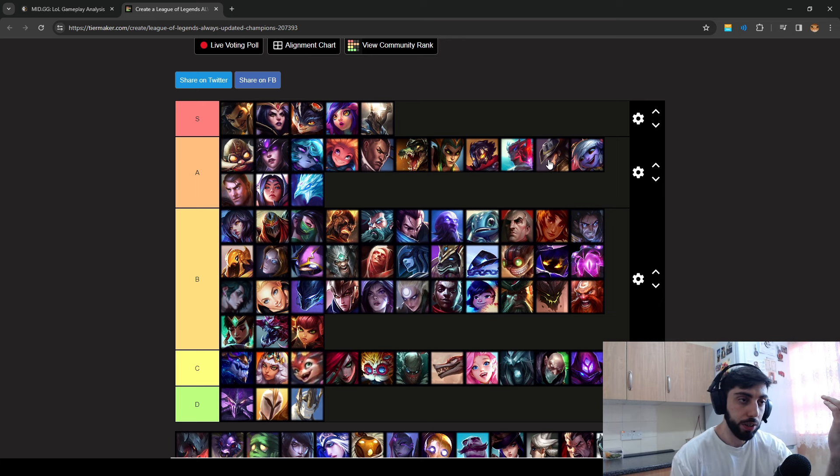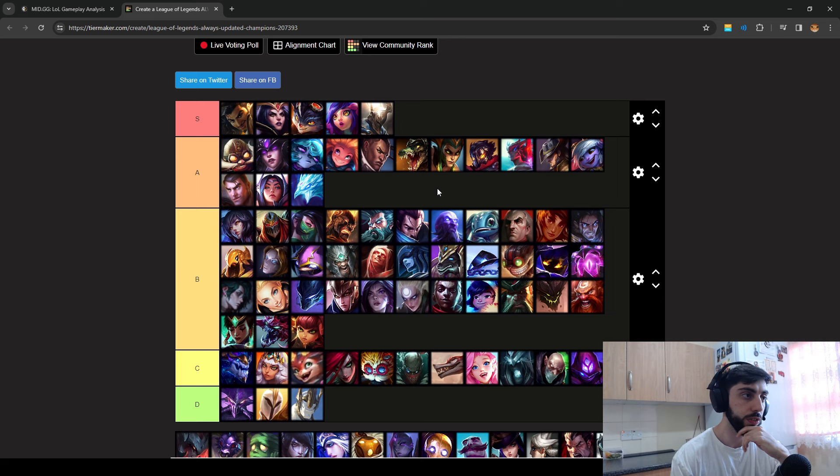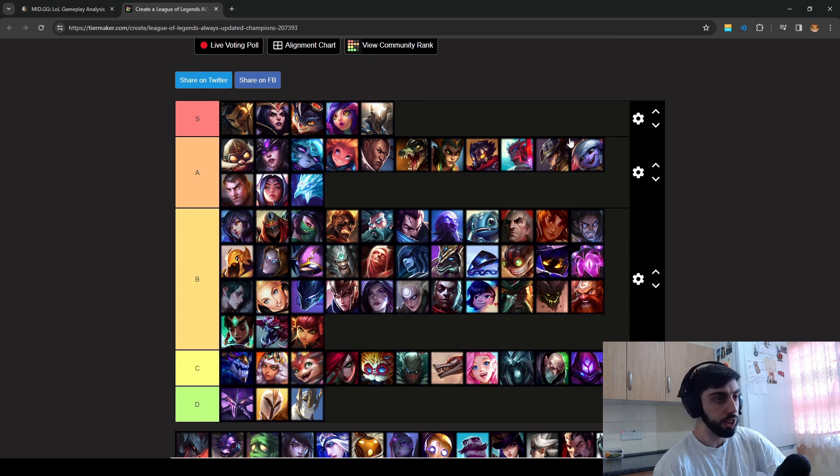Twisted Fate can stun you, has a range advantage, and his ultimate reveals you even in late game. If a good Twisted Fate positions well and doesn't get ganked, there's not much you can do — just keep pressure mid lane, have priority, and out-rotate side lanes. Tristana is similar — she doesn't have CC, but what she does have is her push. She can keep you under turret, jump away when you engage, or press R on you and group with her team.